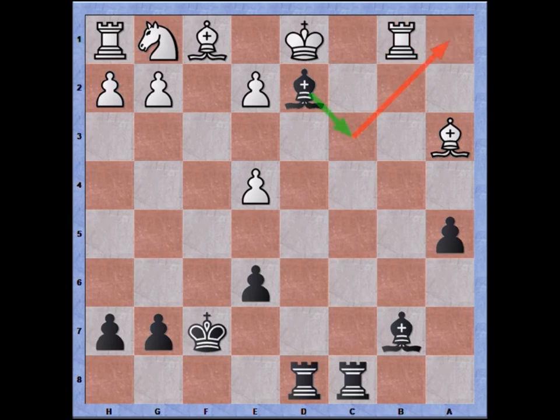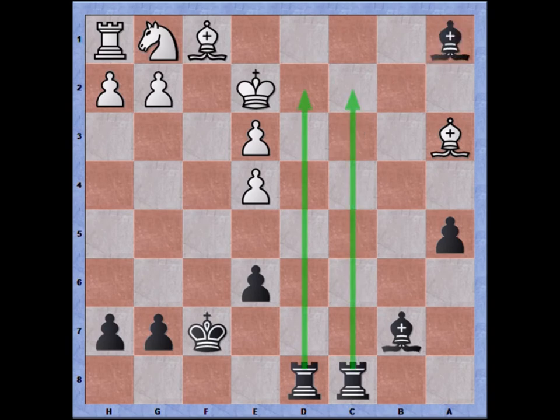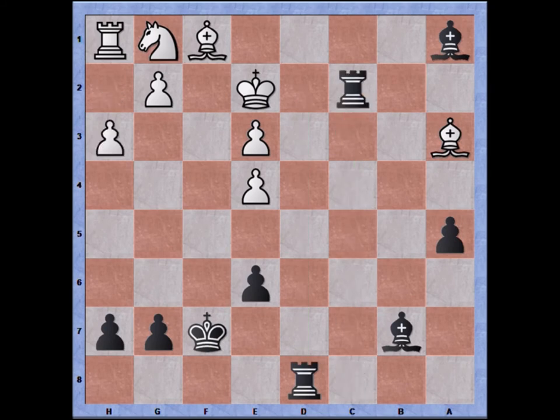White may try e3 to create an escape square. We get a discovered check, the king flees, we can grab the rook, and at this point black has a significant material advantage. White is in a terrible position where we can develop our pieces, check, and probably gain even more minor pieces. If a random move like h3 is played, check, and we get control of the seventh rank, which is bad for white. White has a lost game at this point — that's why this defense won't work.